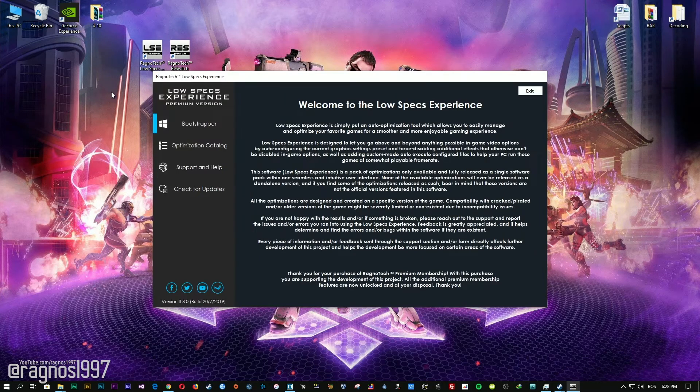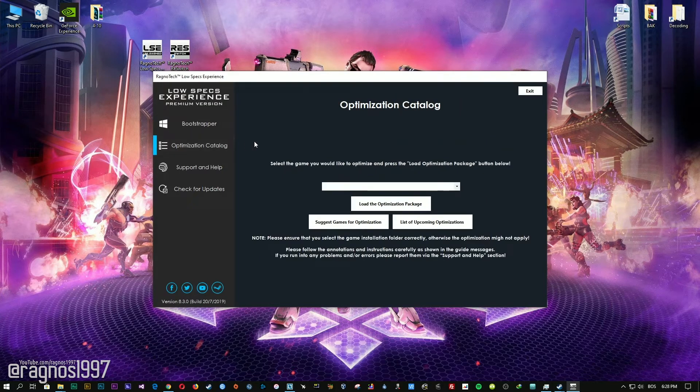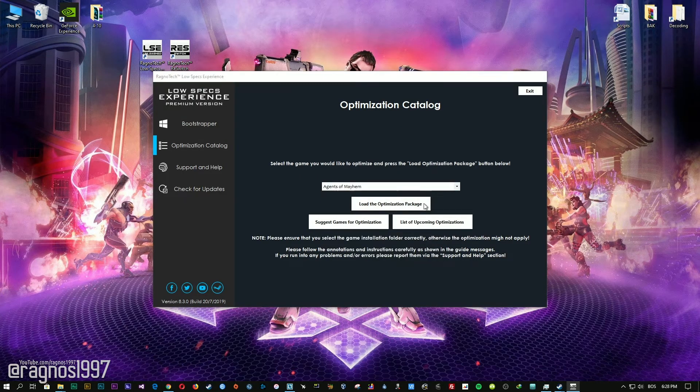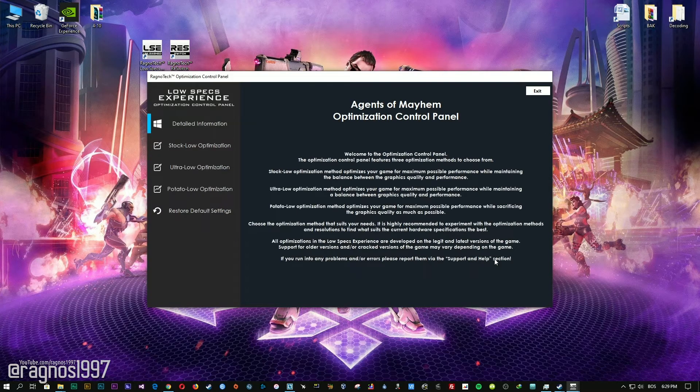Now start it and head over to the optimization catalog section. From this drop-down menu select Agents of Mayhem and then press load the optimization package. Now select the destination folder where your game has been installed and then press OK, and the optimization control panel will load.